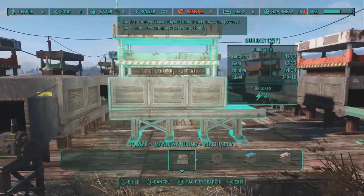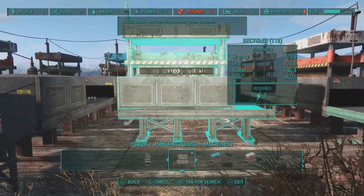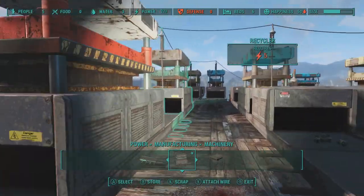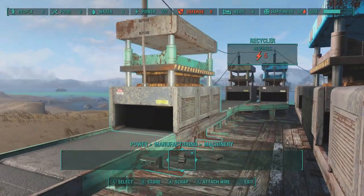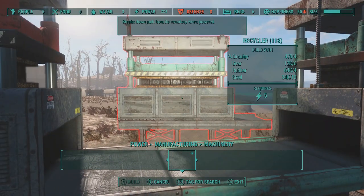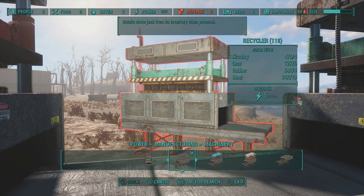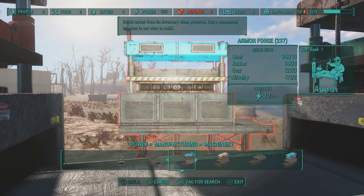So you still have the Builder, and now you have the Recycler, which just breaks down junk. Anything that goes through it goes into its inventory and gets broken down into base components, then sent out. You can have it sorted or have it go straight into another builder, whatever you want.